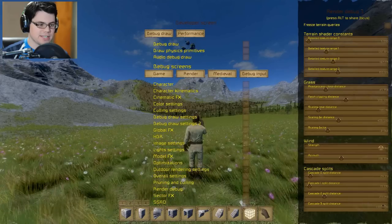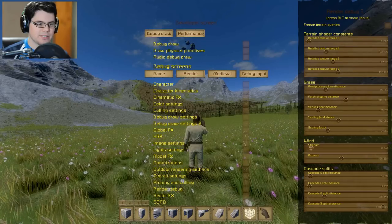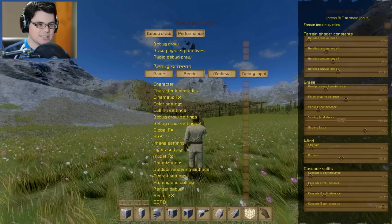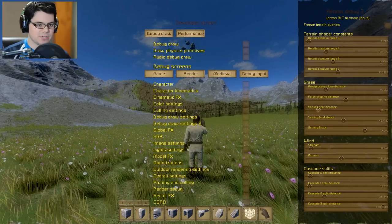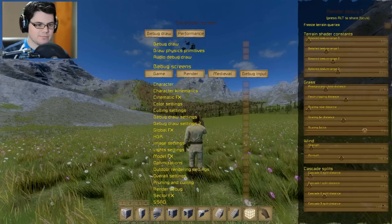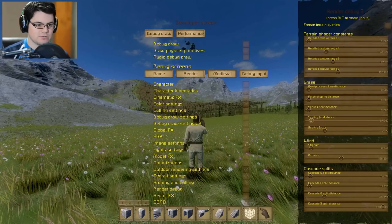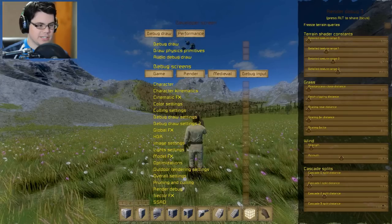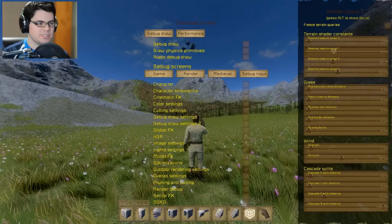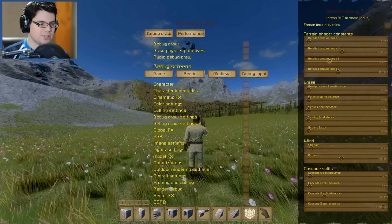This one here, I've noticed it actually does work if you do outdoor rendering settings. This is where you can change that wind strength - so that's like maximum, I should be flying away, or you can make it a nice calm day. Scaling factor, I don't really know what all that's about. Scaling distance, that kind of makes some sense. I can basically turn it off if I crank it all the way down. No more grass. Apparently I can't turn off the grass, but you can adjust how far the detailed textures go.